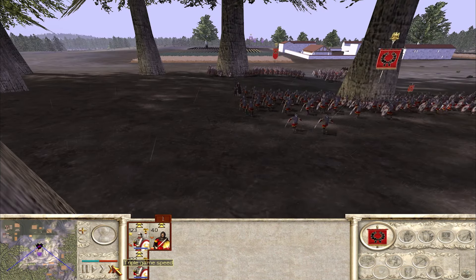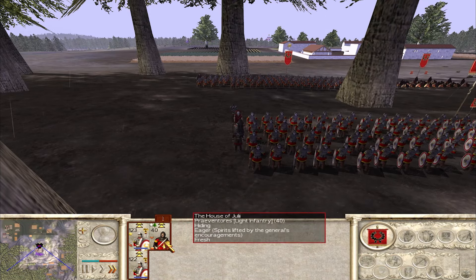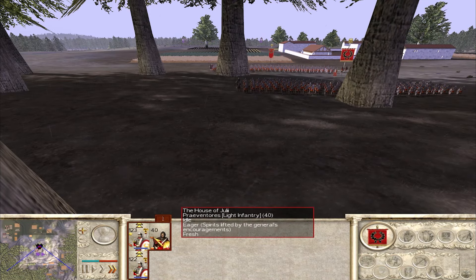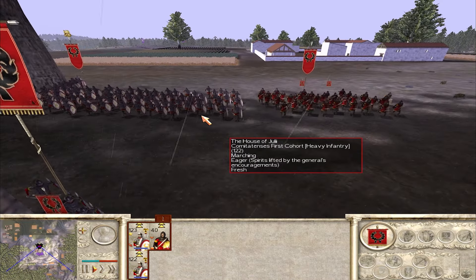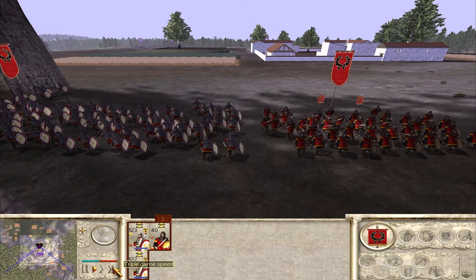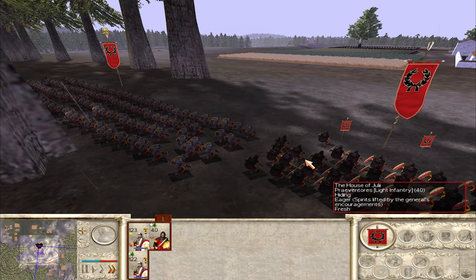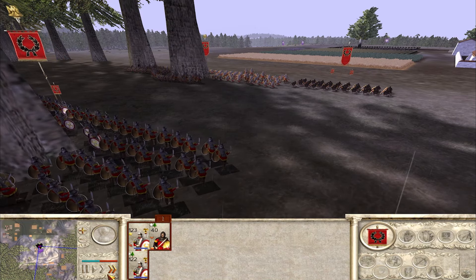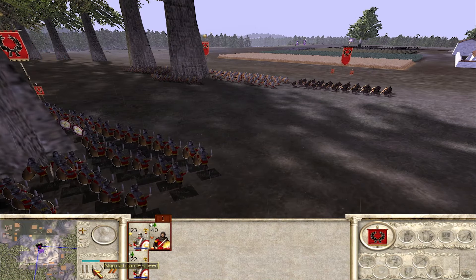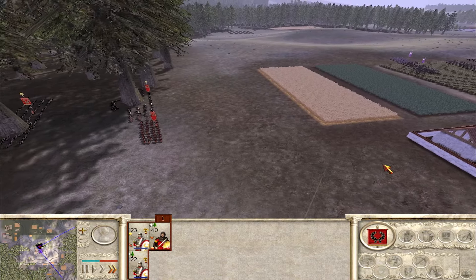In we go then for round two, and this time I've gone for two of our first cohorts with a bit of extra attack, and the Prevatores with a bit more on defence and some experience. Hopefully that will see a slightly different result, although they are currently wasting their energy running back and forth. It might be a little while until the battle actually begins. Prevatores on this flank this time might work slightly better, but we will see — we might as well see if the Empire can do slightly better with this setup of units.